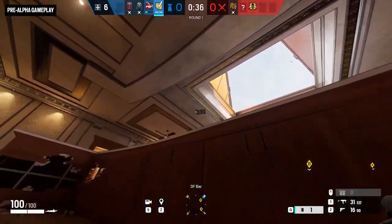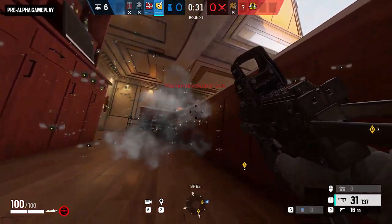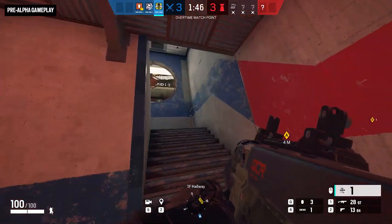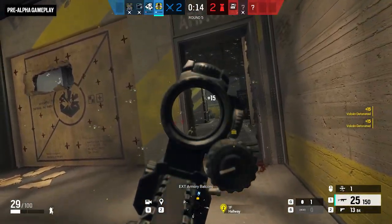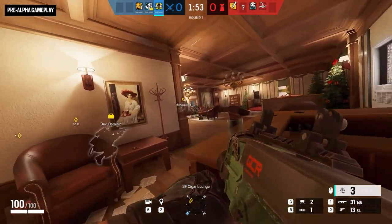Obviously, the swarm is a place that defenders don't want to be. So put it in places you don't want them to go — like that stairwell on your flank. You can also use the Kawan Hive Launcher to root defenders out of places you think they might be hiding, like behind this half wall on Stadium, or in this particular corner of Café.